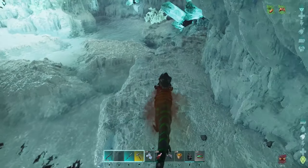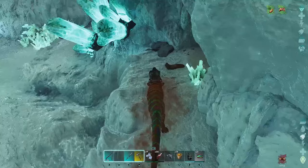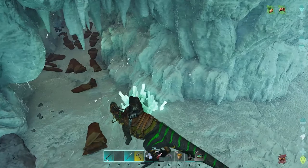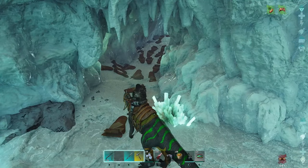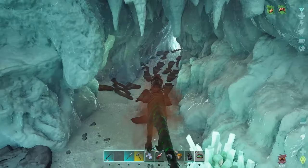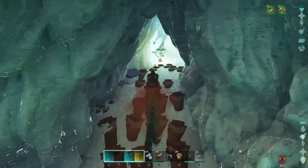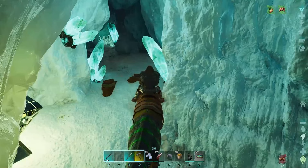Now we head around here — this section is where the crystal is. Normally there's a crystal barrier that goes across this tunnel and you need your pick to get through it. But it looks like someone's placed a load of sleeping bags down here, probably to grab the loot drop. What that's done is prevented the crystal from respawning.